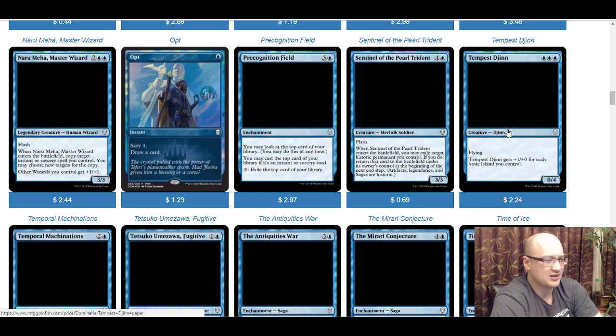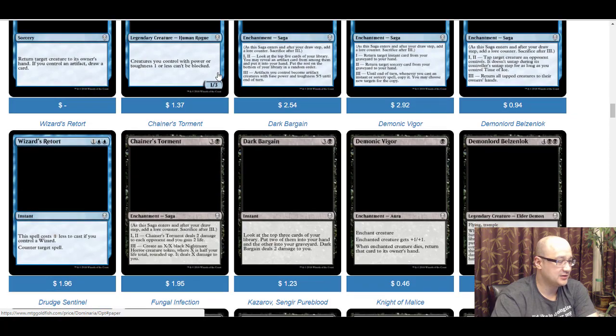Opt is the promo version here — I think it's an FNM or Saturday event promo. It's funny they decided to put this back in — scry one, draw a card is actually a pretty powerful ability. It basically lets you thin your deck and look for the things you need, which is a very blue thing to do. I like the look of the card, especially the white mana symbol on the promo version — that looks really sweet. One mana, scry one, draw a card — you really can't go wrong with that.